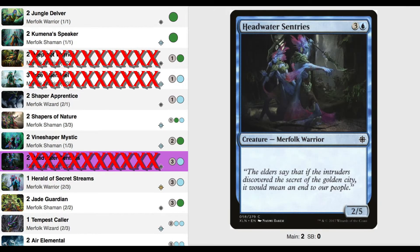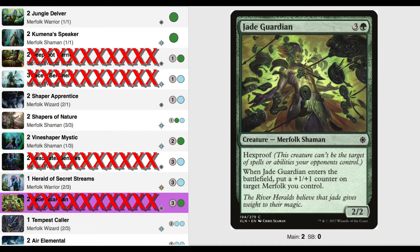Headwater Sentries — a 2/5 for 4. This is an okay blocker, but we need something with bigger teeth. Jade Guardian — this guy is pretty cool. He can come in as a 3/3 with Hexproof for 4.